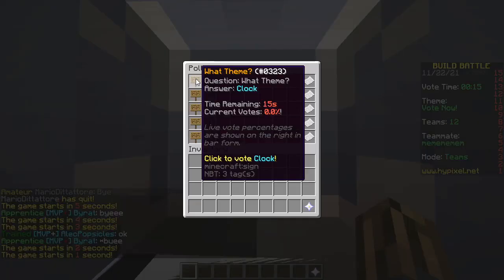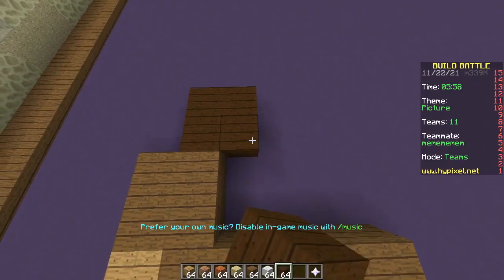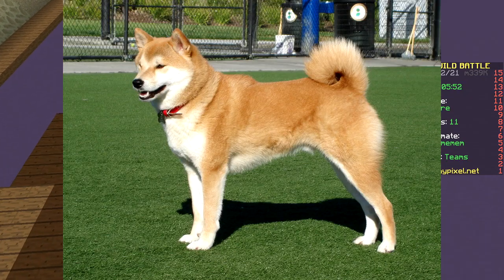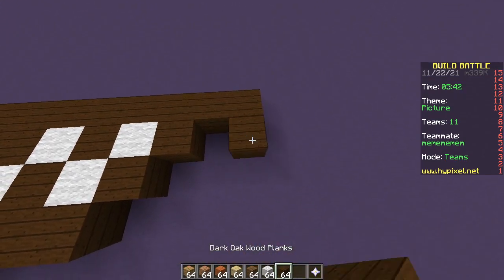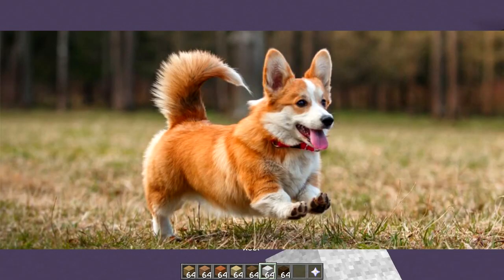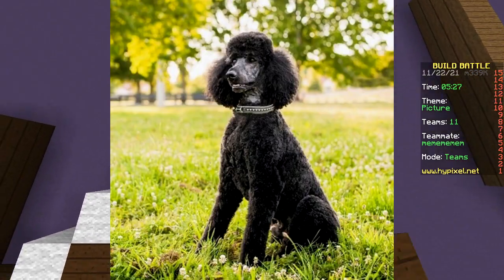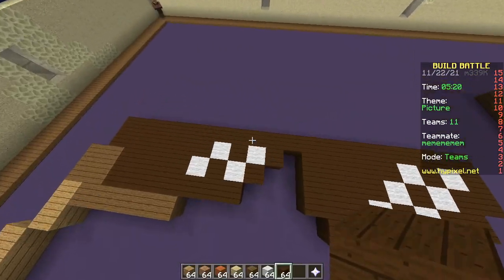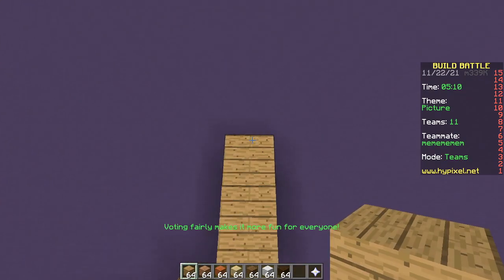Last round! Themes: clock, picture, barbecue, tractor, orange. We're gonna make a picture of a Shiba Inu dog - the internet's favorite dog breed. I am part of the internet - I like that dog breed, very cute. I also like corgis, also very cute. My least favorite dog breed is poodle, or chihuahua - the very small ones. Chihuahuas are so aggressive, that's the dog that rich white women get just because Paris Hilton had one.